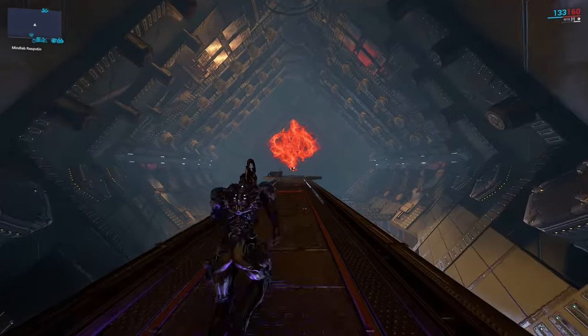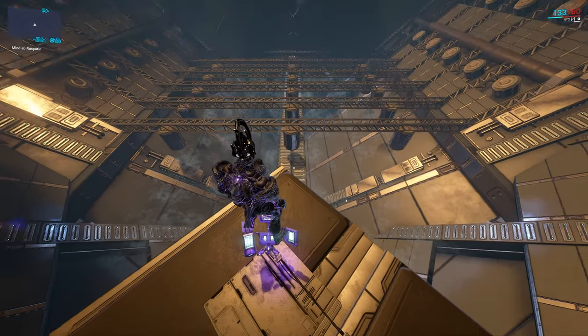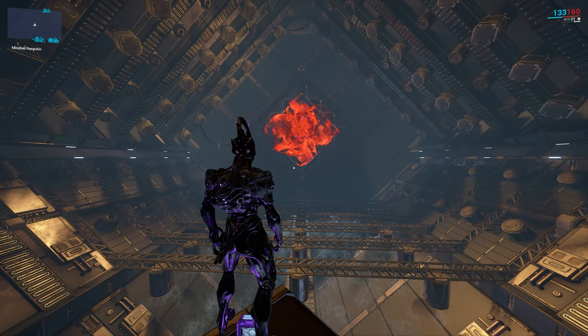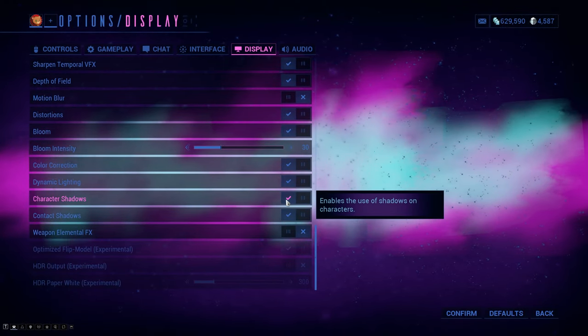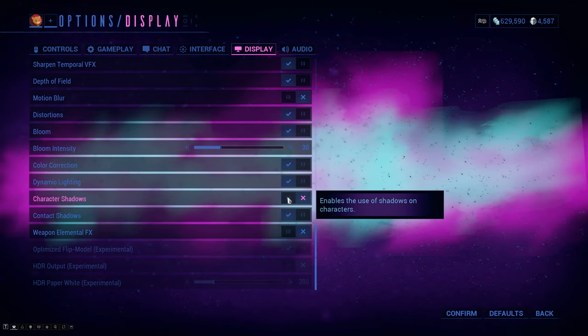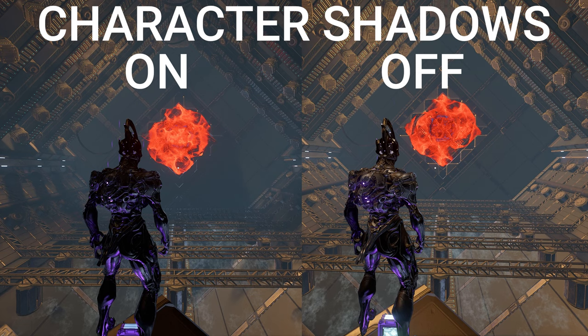Last is the character shadows setting. In a dark room, you'll notice shadows popping in and out because character shadows are determined by your field of view, which is a bit odd. PC players have the option to turn this off; console players do not. Newer console versions have this mostly fixed. Character shadows are also heavier on performance than you'd expect, so if you're getting serious FPS drops in your dojo, try turning them off — it may help more than you think.